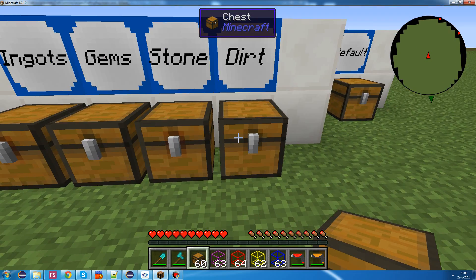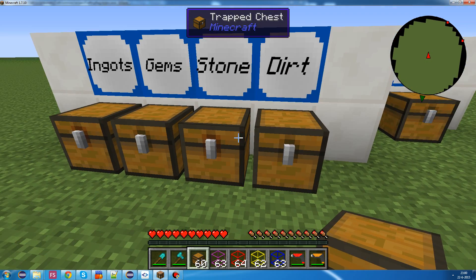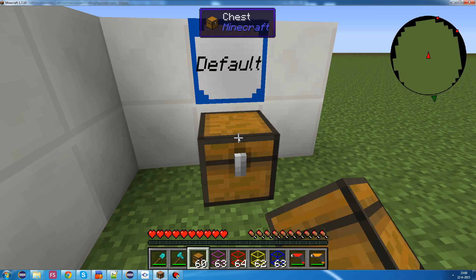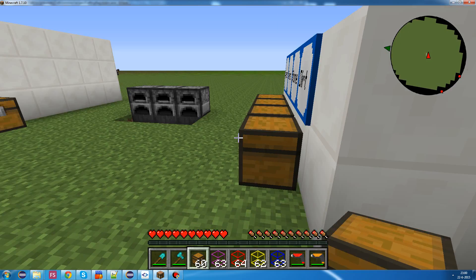And notice, by the way, that I've alternated trap chests and regular chests to not make them connect. And then there's a default chest to put in items we don't know how to sort.